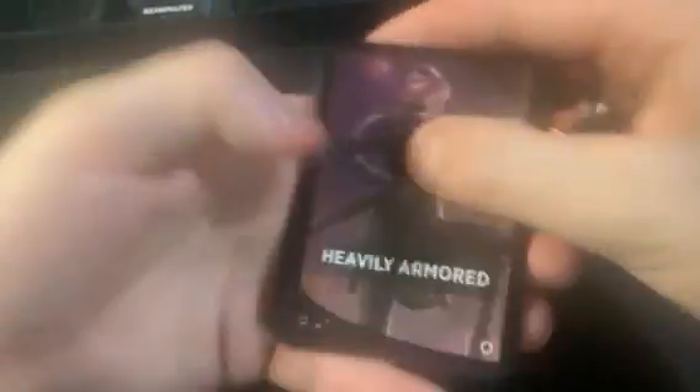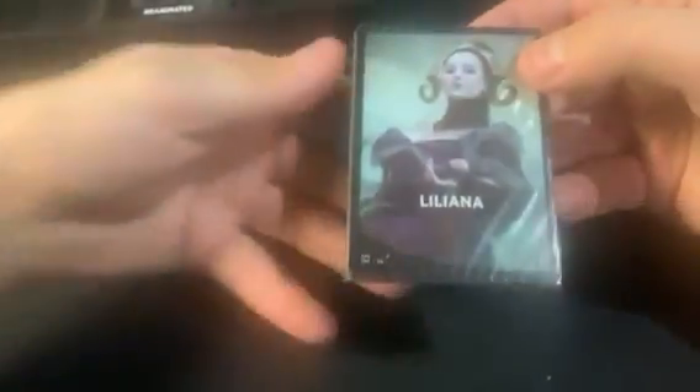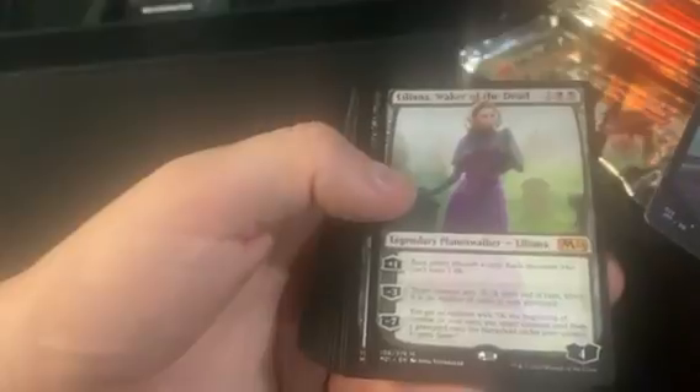Let's start hitting something decent. Cathar's Crusade — that's at least a middling card, probably worth about a pack. We got a Liesa, that at least covers the pack — two couple of packs. Then Liliana and a Walker of the Dead.